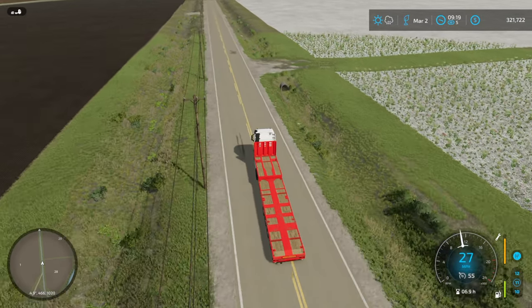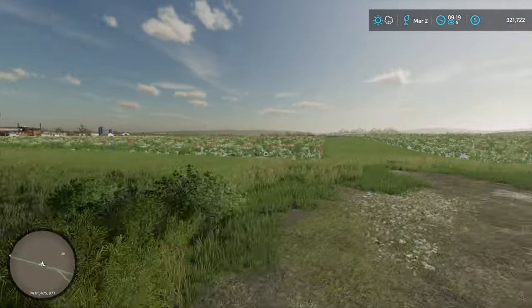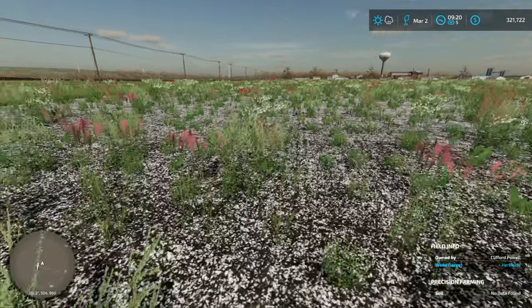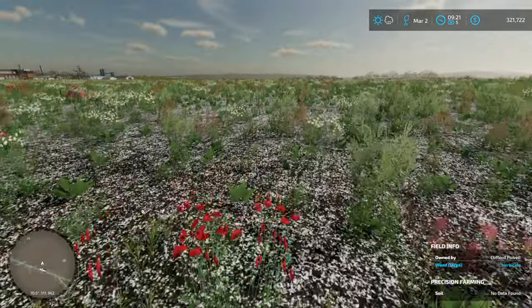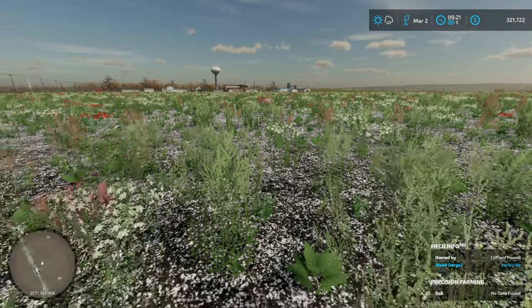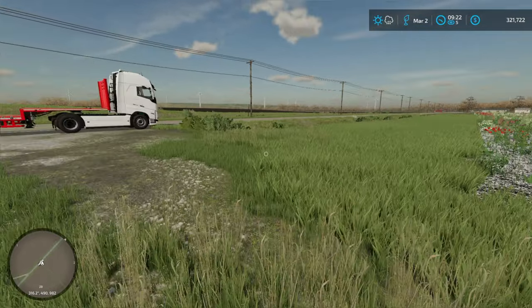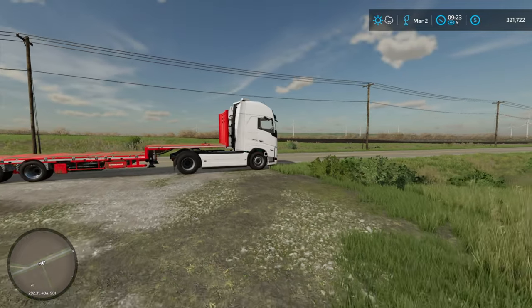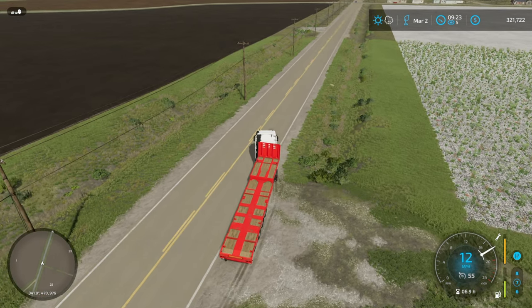So it's field 29 here, I'll just sort of pull over to the side of the road so people can get past, and let's go and have a look at it. Weed large — they're very large, aren't they? Clifford Powell owns this. Weed large, herbicides, nothing, no data found. So we've got a bit of work to do if we bought this field. I would like to buy it when something's growing on it so we can harvest it and get a bit of a bonus. But all we get at the moment is weeds. I'll wait until we've got loads of money — maybe in July, because then we can sell our furniture and olive oil and that will make a load of money like it did last year. Let's get back to the farm because I'd like to do some forestry now — our Silmon has no wood in it.